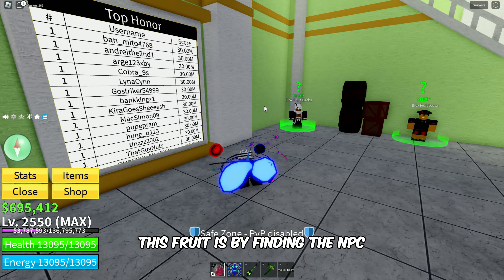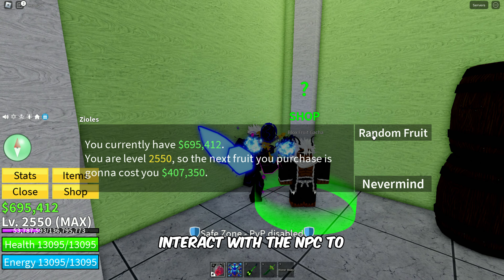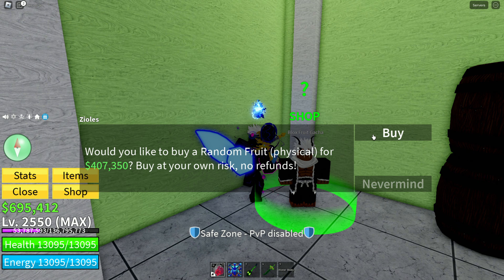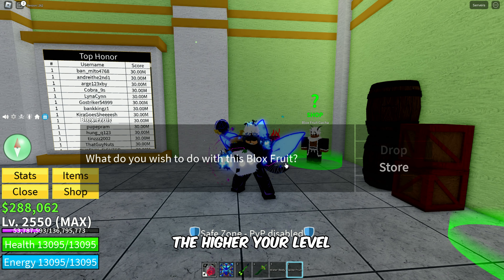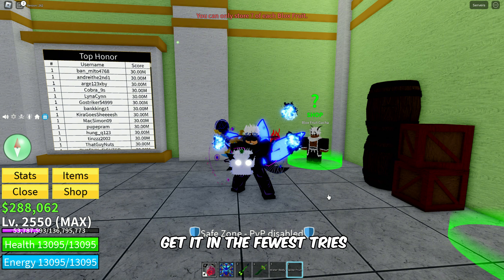Another way to obtain this fruit is by finding the NPC named Bloxfruit Gotcha in the mansion. Interact with the NPC to buy a random fruit for a chance to get the Ghost Fruit. This method is useful when the Ghost Fruit is out of stock at the Bloxfruit dealer. Remember, the higher your level, the more it costs to buy the random fruit, and it's up to luck to get it in the fewest tries.